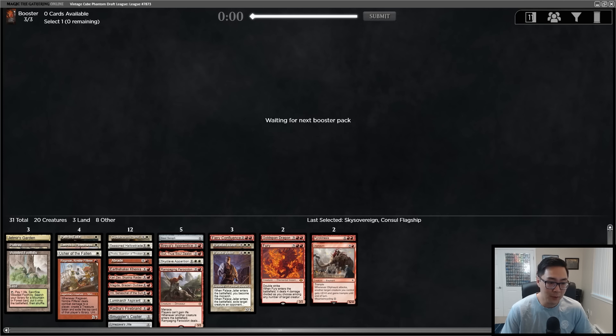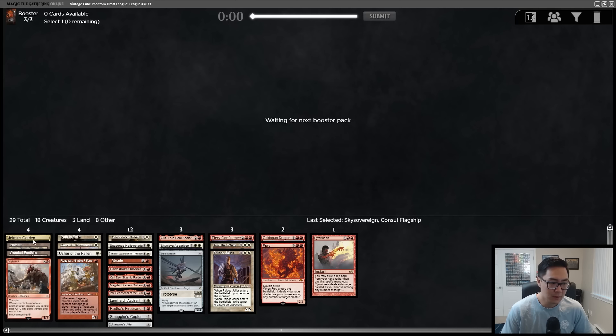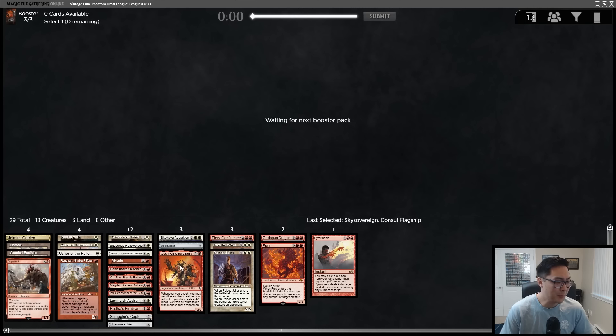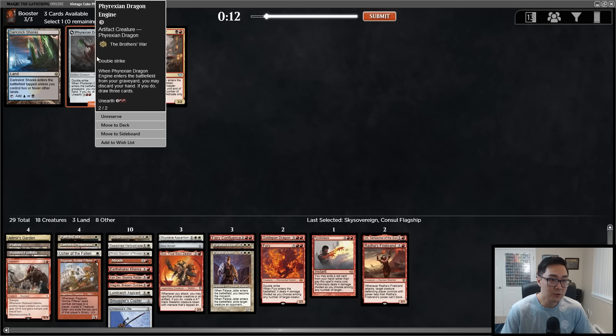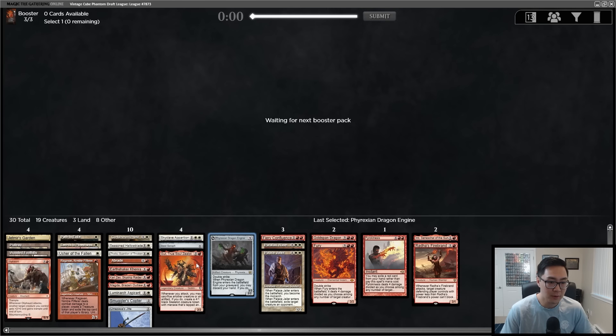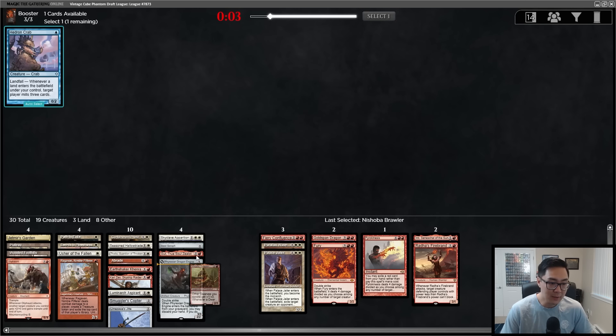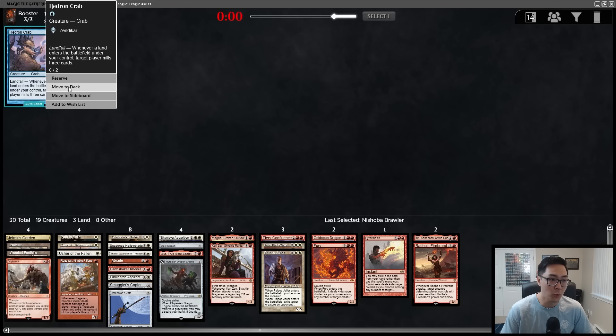We have a Phyrexian Revoker, a Seasoned Hallowblade, and a Pyrite Spellbomb. I'll take the Hallowblade — it's a really difficult to deal with threat. Then I'll take a Ferocidon. There's an Oliphant — I'll take it and play it as a dual. It makes my mana a little awkward but if I'm going to play Pyrokinesis and Fury, having something I can pitch to those cards is pretty nice. We're never going to play Balance, so I'll take the Sky Sovereign. We're a little heavy on playables but we'll figure out the cuts.